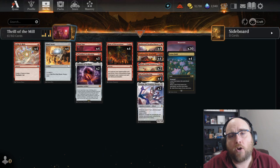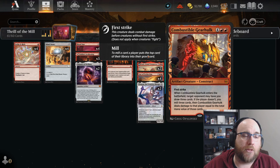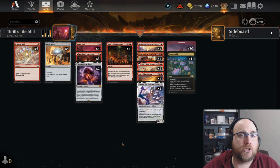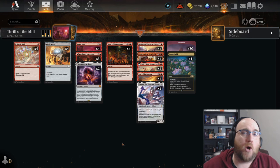We're also looking at an old friend: Combustible Gearhulk. It's six mana, a 6/6 first striker. When it enters the battlefield, your opponent can either let you draw three cards or have you mill three, taking damage equal to the mana cost of those milled cards. It's very possible to mill two cards costing ten or several costing six or seven and just one-shot your opponent. Ultimately, it's going to be up to our opponent to decide how quickly they want to die.